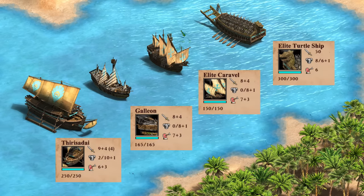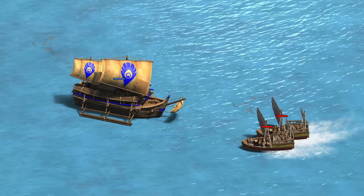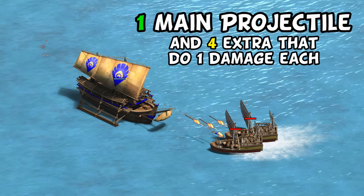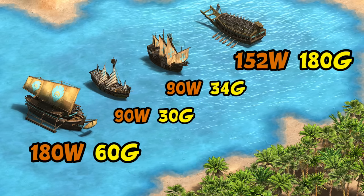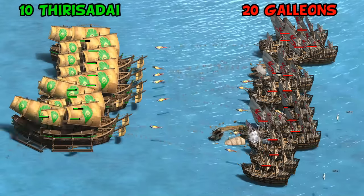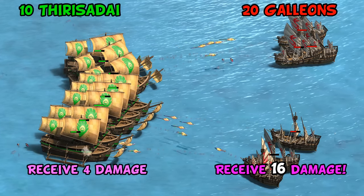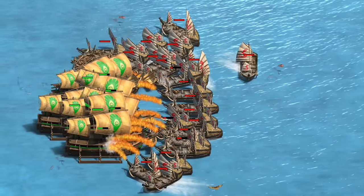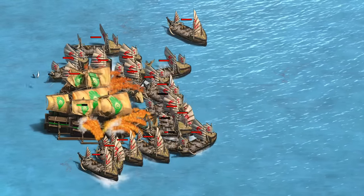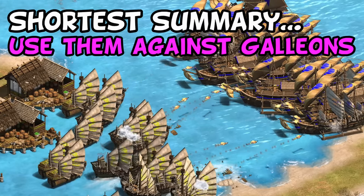Their other unique unit is the Thirisadai, an imperial age-only unique unit at the dock. Compared to a galleon, caravel, and turtle ship, they look beefy with relatively high HP, armor, attack, and four extra projectiles on top of their main one, though the extras are mostly for show doing just one damage each. They cost double the regular galleon and are primarily about population efficiency and as a galleon hunter. Matched up head to head they take four damage from the galleon while dealing 16 damage per shot and win convincingly even at a considerable resource and numbers disadvantage. However, they are not very good against fast fire ships.